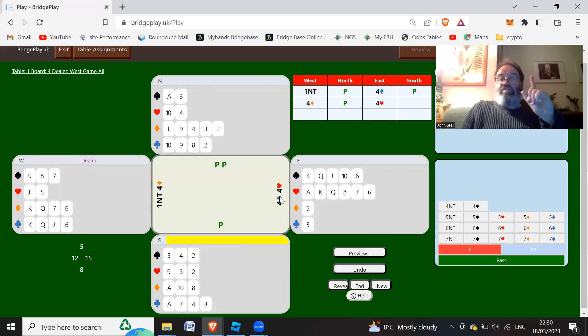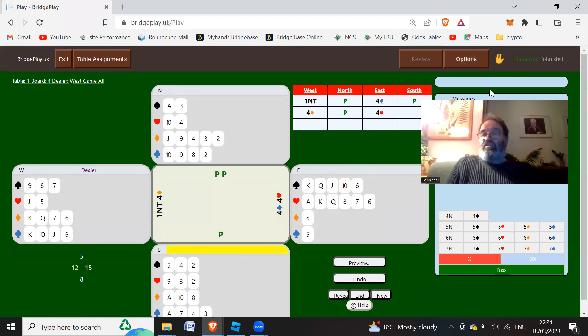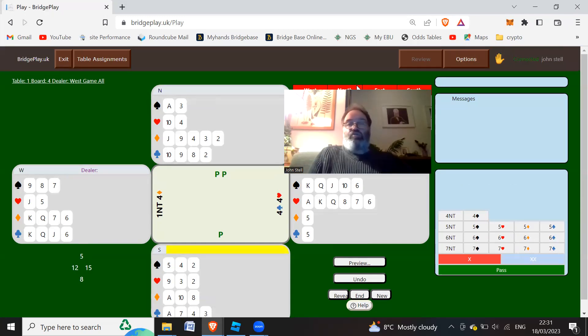Now if partner had come back 1 ace we'd have still signed off in 4 hearts, because we'd be missing 2 aces - no point going to slam if we've got 2 aces missing at the top. But if partner comes back 2 aces - if they bid 4 spades - then we would bid 6 hearts. And if partner comes back 3 aces, we'd probably actually bid 7 no trumps and hope the hearts break 3-2 - partner might have the jack of hearts. But here we've got no aces, we're missing 3 aces, so we're just going to play in 4 hearts. That is the Gerber convention - asking for aces after a 1 no trump or 2 no trump opener.